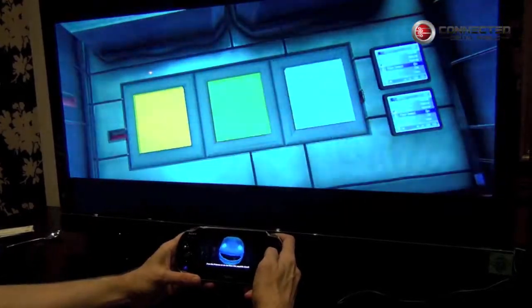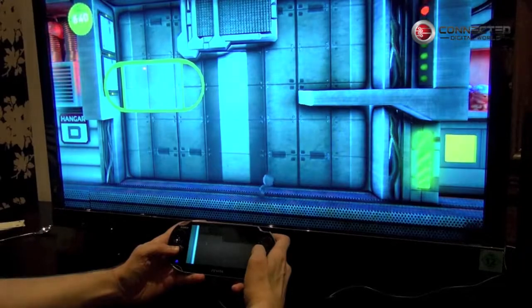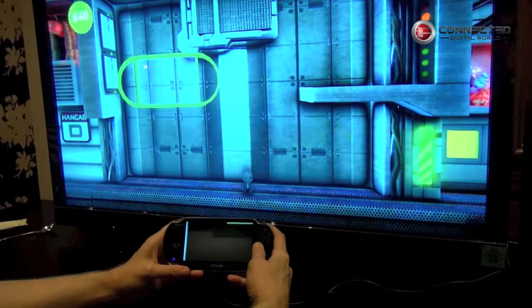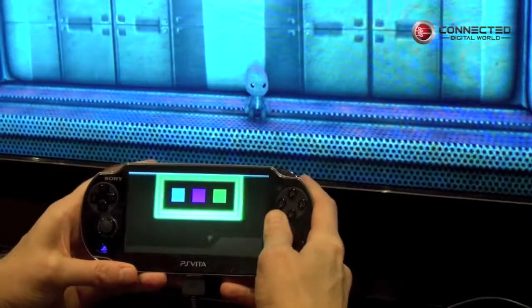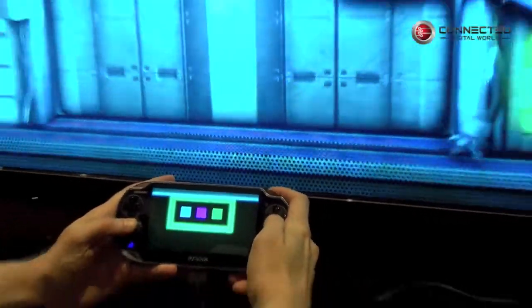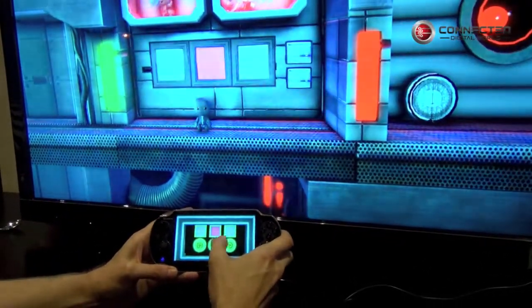In this level, a princess needs rescuing and to do that I need to find a secret code to unlock a door. Using the Vita screen I can do an X-ray of the area and try to find the code — there we can see Sackboy's skeleton, and then I can find the code hidden behind this block: it's telling me blue, purple, green. So I'll just input blue, purple, green on the touchpad.